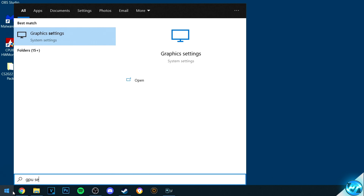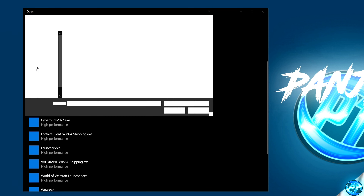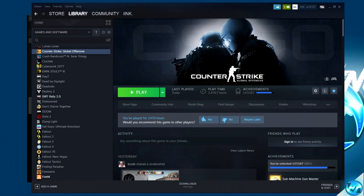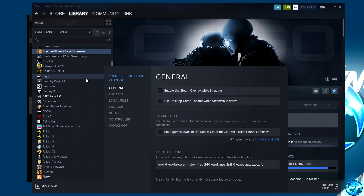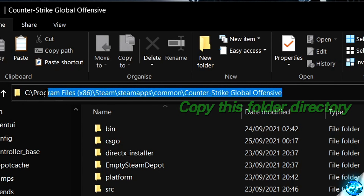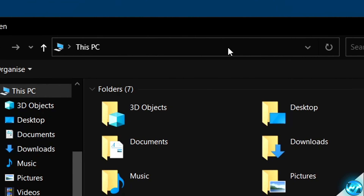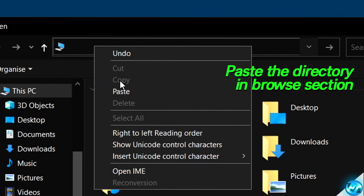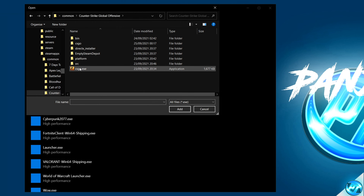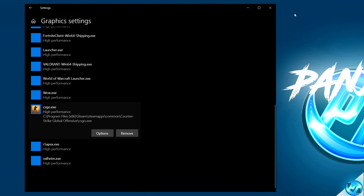Navigate to the bottom left and type 'GPU settings'. You may have the option for hardware accelerated GPU scheduling — if available, ensure this is switched on. Navigate down to the graphics performance preference tab and select browse. Go to Steam, right-click on CS, go to properties, local files, browse. Copy the directory path, go back to the browse section, paste it, press enter, select csgo.exe, select add, navigate to the options menu, and ensure high performance has been selected.